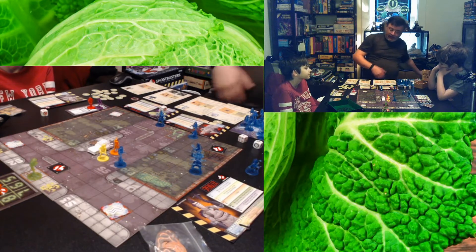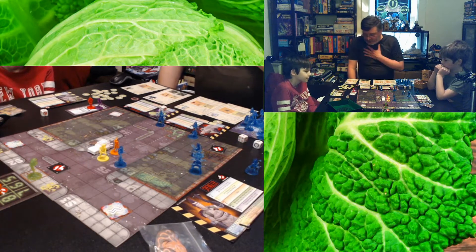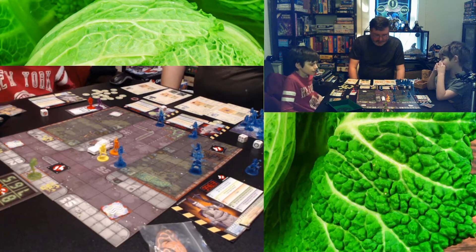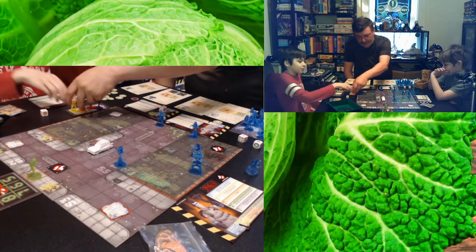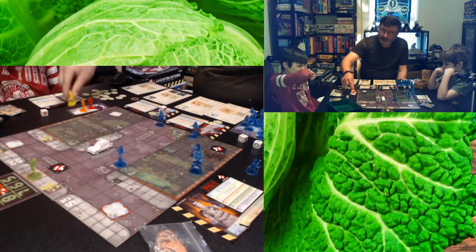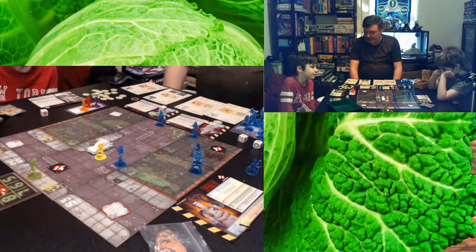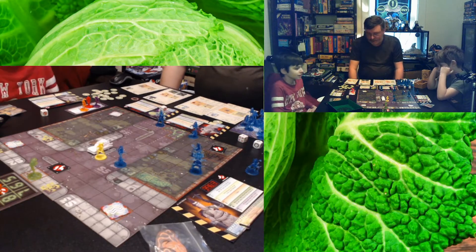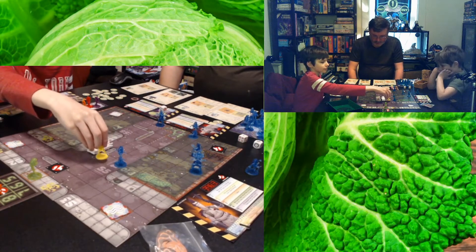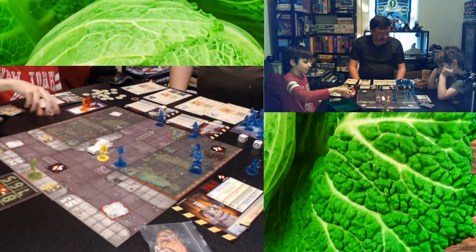We just played the one with Slimer. How does the game work, Tommy? You get two actions. Well, first you should probably get out of the car. We started in the Ecto-1 — there's a little tile that represents the car — so Tommy's first action would be to get out of the car. You can also move — up to two spaces, diagonally too. And you can also zap a ghost with your proton pack.